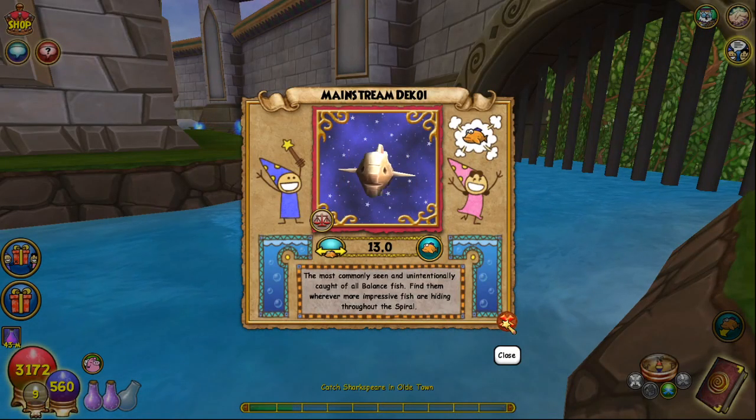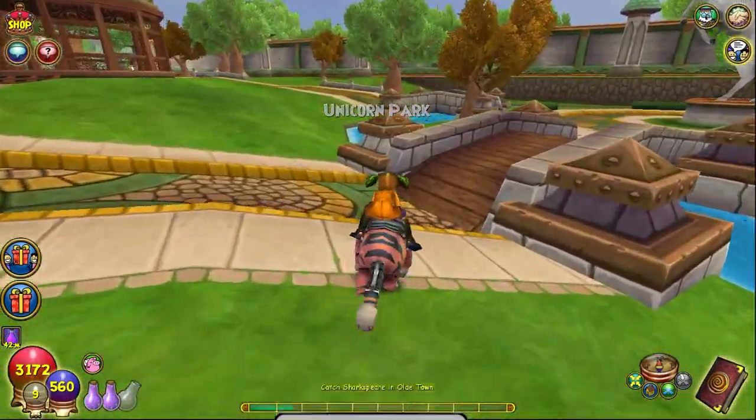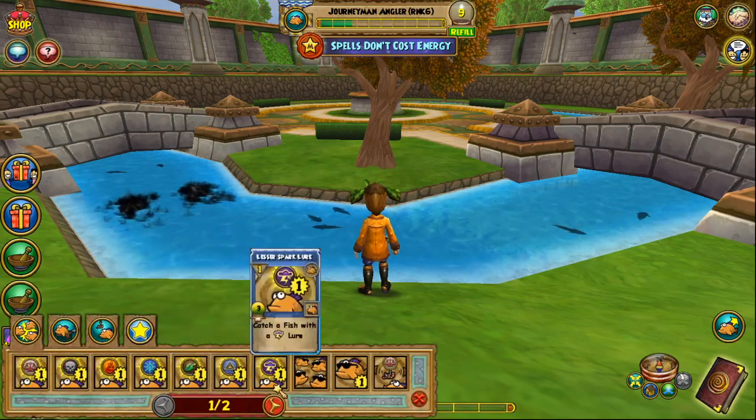The next fish is the Bonefish, located in Unicorn Way. Same thing again — cast your Winnow Death Fish spell and it is pretty easy to get the Bonefish.